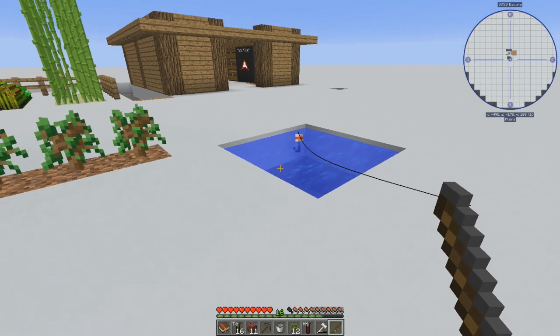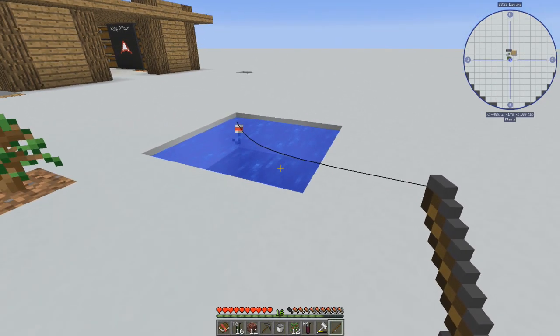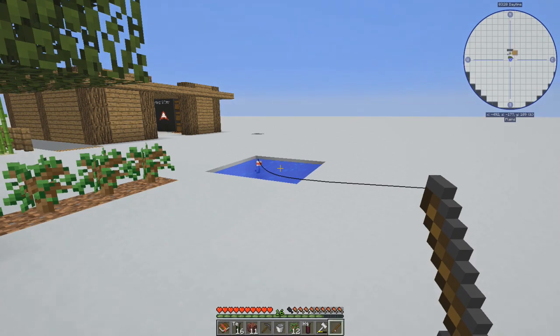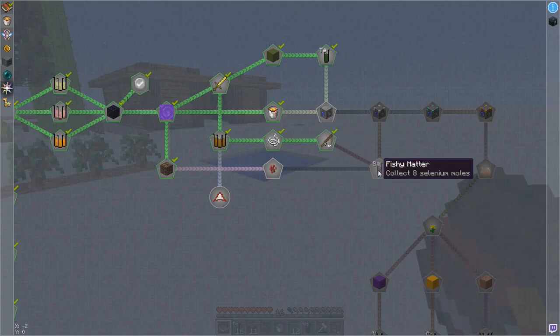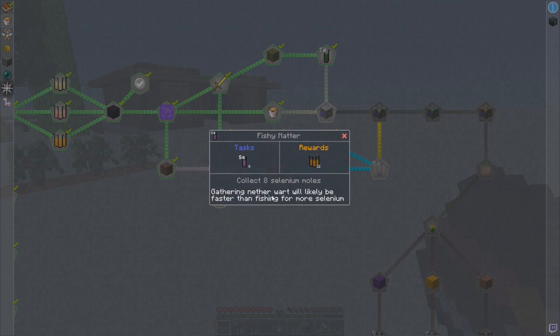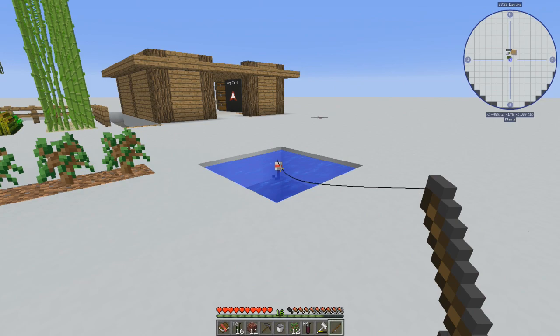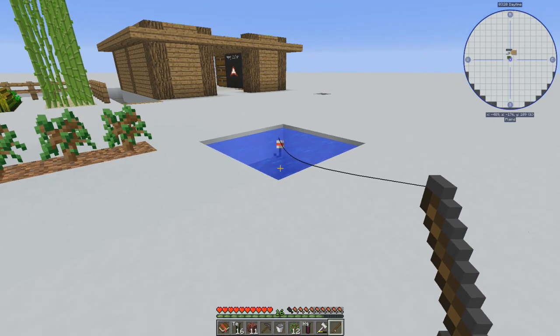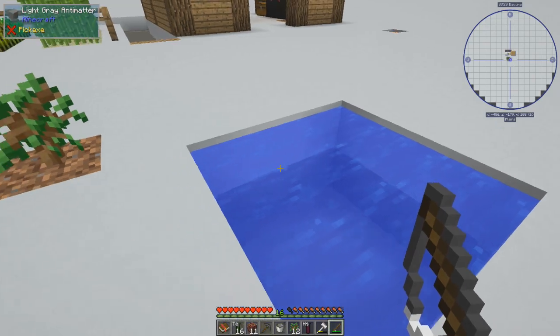Now, will this let us fish? Oh buddy, come on — we're trying to fish for fish. Are we going to have to dig a giant lake? Maybe you have to stand far enough away so you don't scare the fish. Let's check the collect-eight-selenium quest — gathering nether wart will likely be faster than fishing for more selenium. Are you kidding me? I've looked all through the nether and I can't find a fortress anywhere. I guess if we built a hang glider, that might actually help. Oh! Oh! Yes — we got a fish! Awesome!